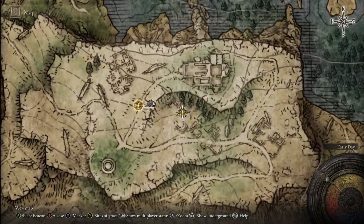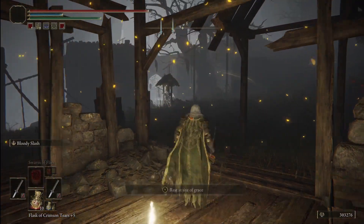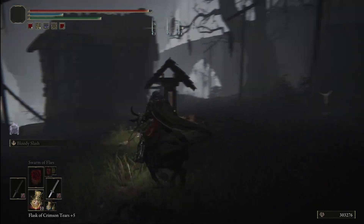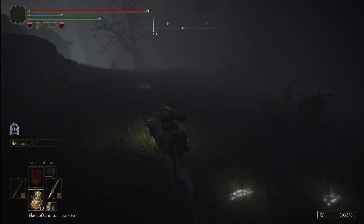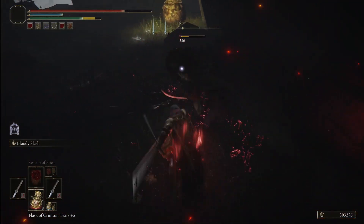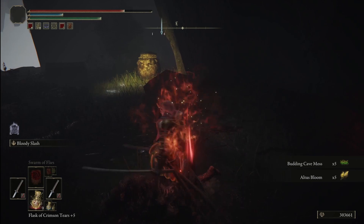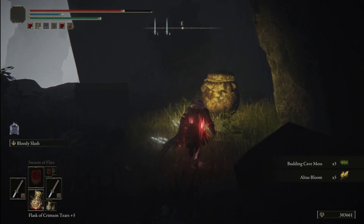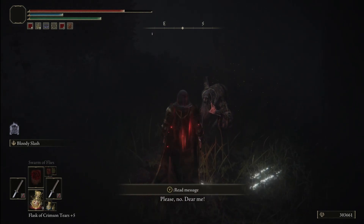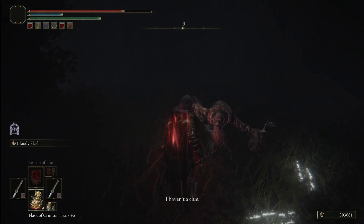I'll show you here on the map — this is exactly where we want to be. From the Site of Grace you're essentially just gonna head straight up and there will be an enemy there. He can be a little tough; he likes to use fire incantations. But eventually after you take him out there's gonna be this jar here. You just want to hit it, and inside the jar is gonna be this dude just hanging out. After talking with him he's gonna give you the first half of the medallion.